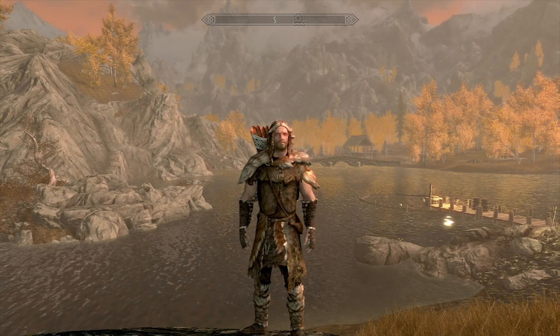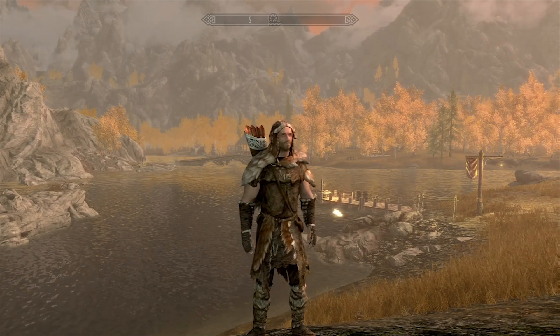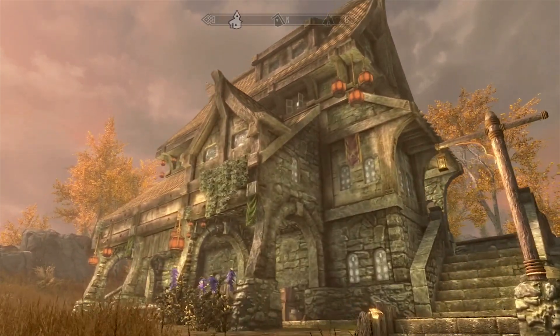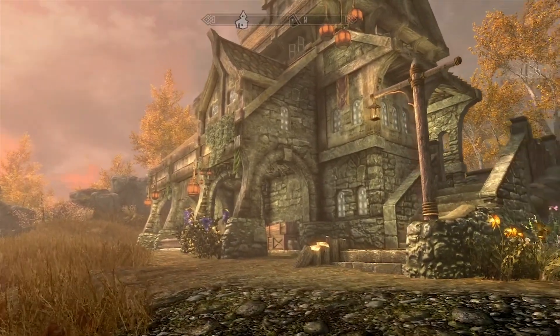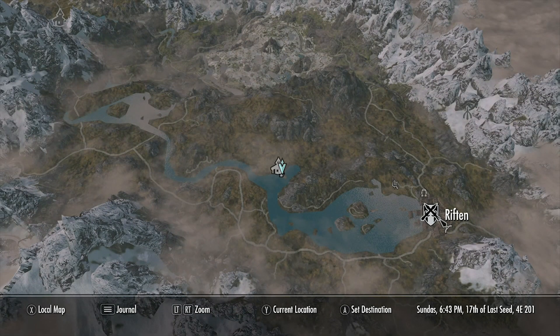Today you find me standing in the very orange and yellowish area known as the Rift, taking a look at the East Manor. The East Manor is a small to medium-sized player home located right down the road from good old Riften.